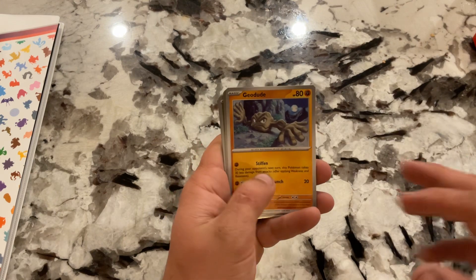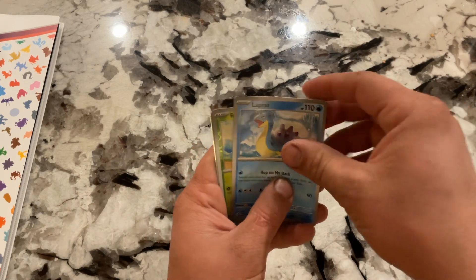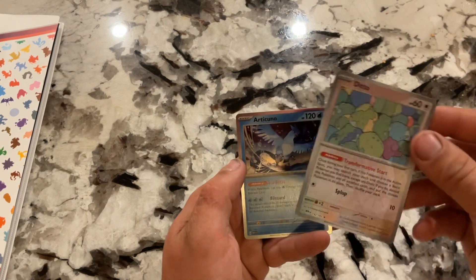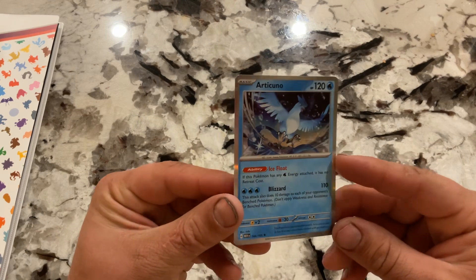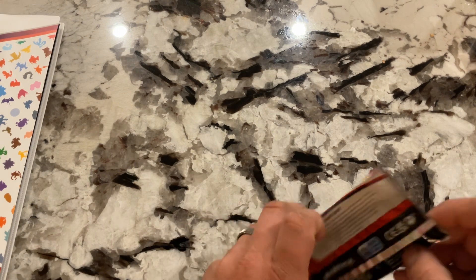Bulbasaur, Slowpoke, Growlithe, Geodude, Seaking, Butterfree, Lapras, Bulbasaur Reverse, Ditto. And we got a Legendary Bird — Articuno. Very cool. Three of four.